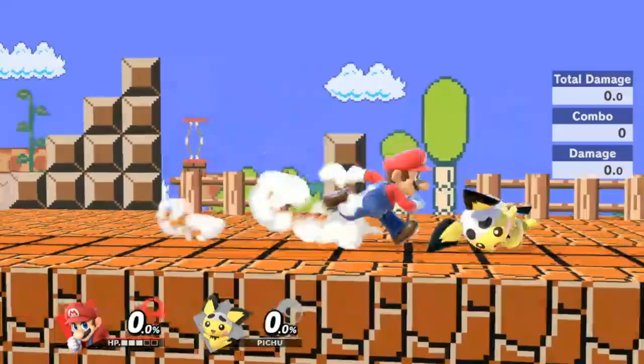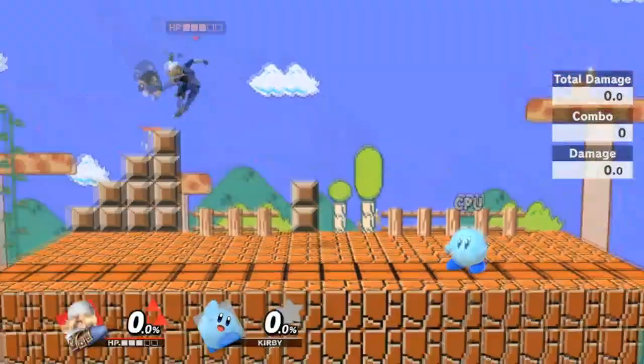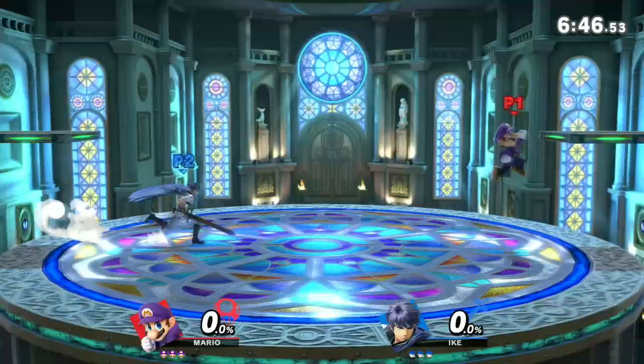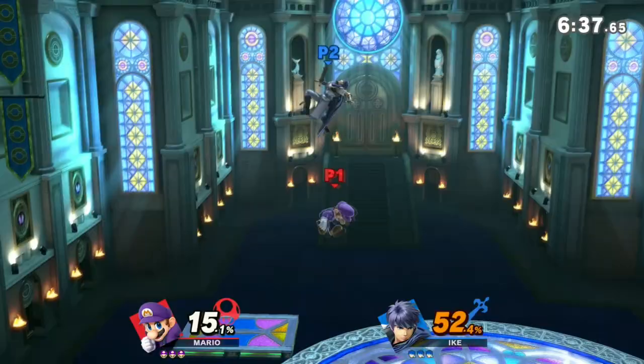Fox and Falcon with their speed, Peach and Sheik with their movement — things that make your opponent scared and sweat a little. But that's the thing about Mario: he isn't that fast, not slow by any means, but can be outrun. And his movement options, while good, aren't at the level of Peach Float or Sheik Needle Cancel. So how do you apply pressure? If you think that mashing aerials is the only way Mario can do it, you are holding yourself back from Mario's true broken potential.